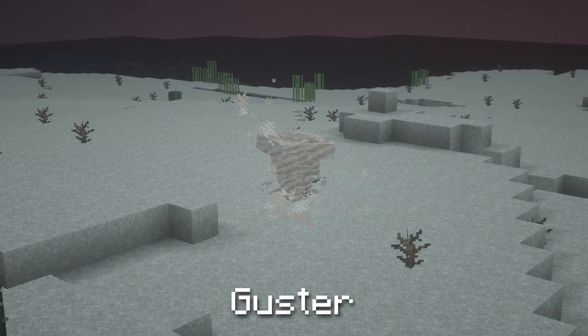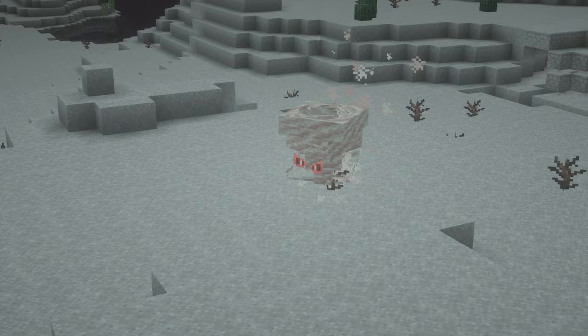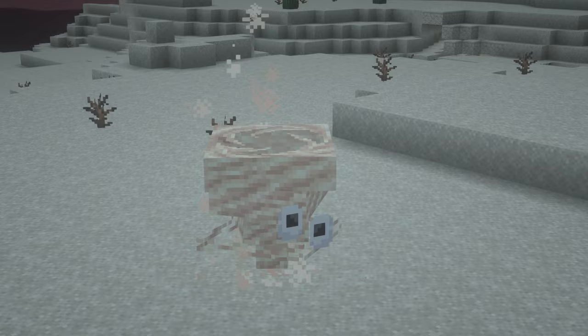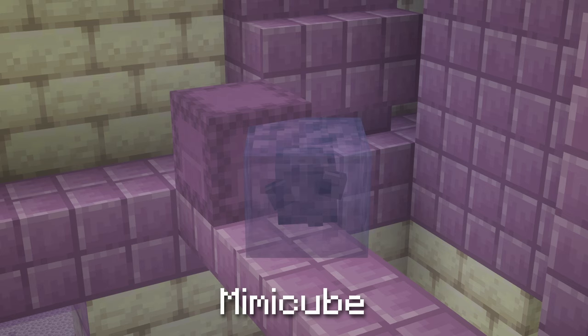Guster. These are terrifying desert spirits made up of sand that attack by shooting sand and can launch mobs away. They can also pull up nearby mobs and spin them up into the air before they fall back down and take damage. Gusters can be damaged by water. If a Guster is named Tweester, its texture will revert to standard and it will have some googly eyes — a reference to the Paper Mario enemy of the same name.